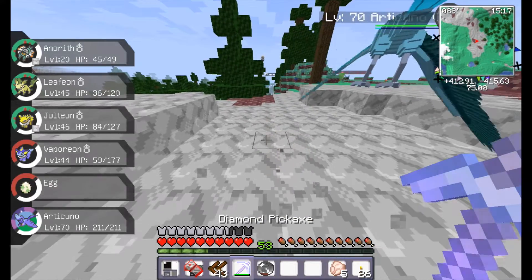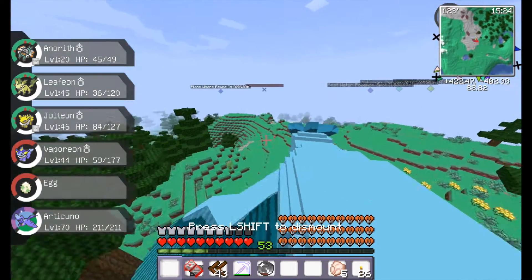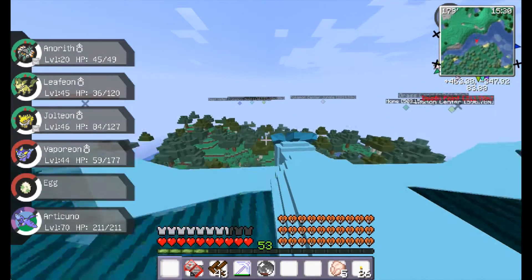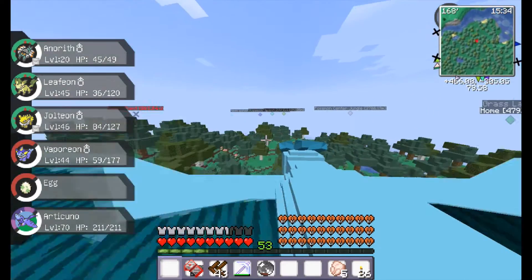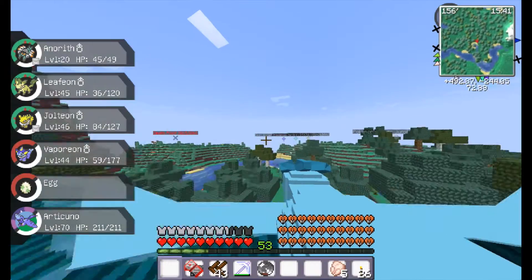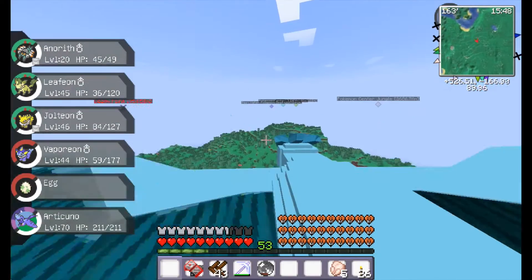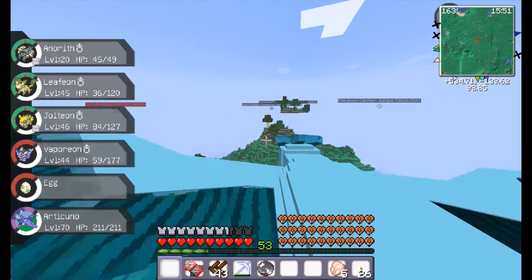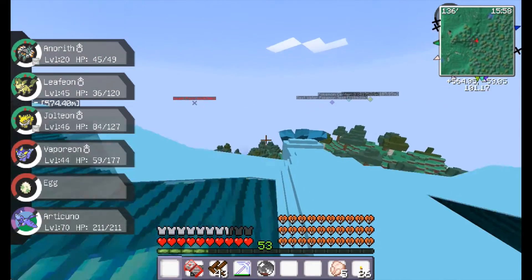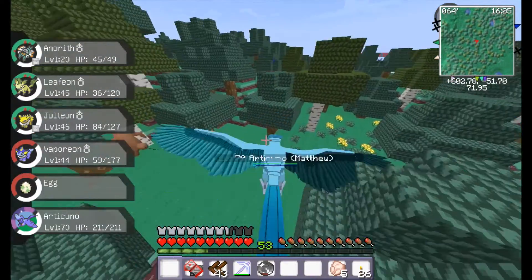I'm going to start leveling up my Eevee egg, because I need to hatch it - I don't know if that Ditto and Eevee have made a shiny Eevee yet. If I get a shiny Eevee, I'm putting it on my team and making it a Glaceon, because a shiny Glaceon is hard to come by. I would not just leave my white shiny Eevee as an Eevee - why would I leave a white Eevee when I could have a shiny Glaceon?